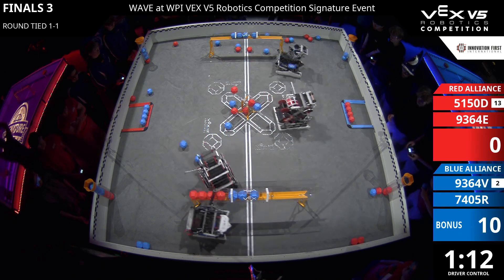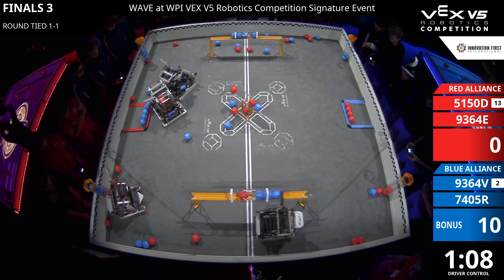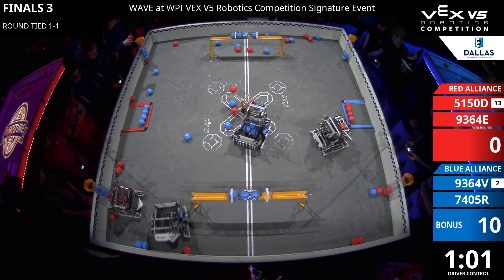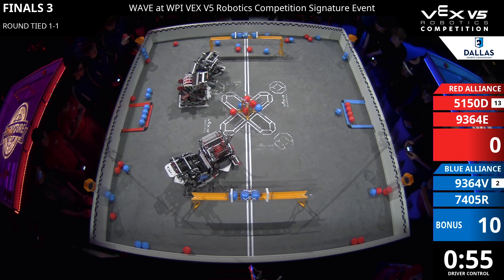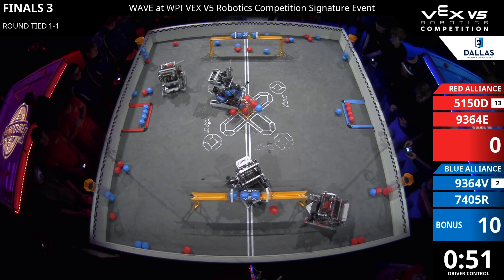Now Vitality with a D-score attempt and a big D-score, but Ember answers right back. Red now controlling, but Blue able to come away with a clean control of both long goals. We're now entering the second half of this match. The Red Alliance with control of both sections of the center goal. Blue Alliance with control of both long goals — those long goals are worth just a little bit more. Blue has the auton bonus.